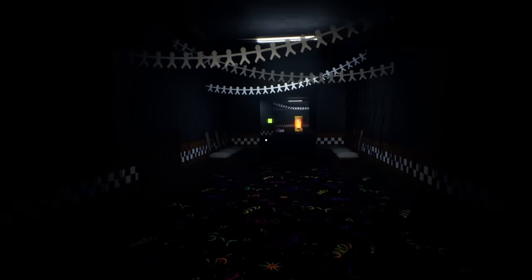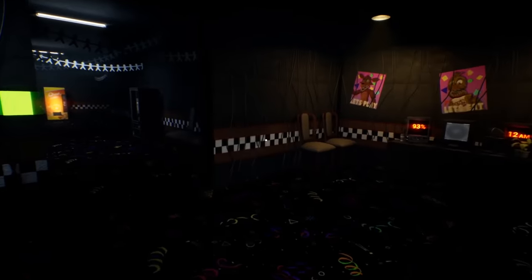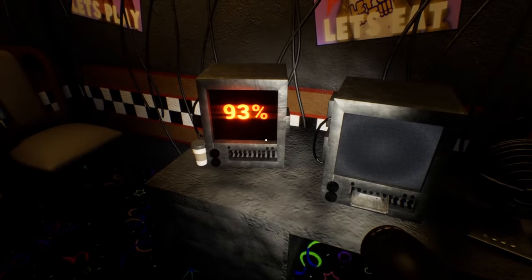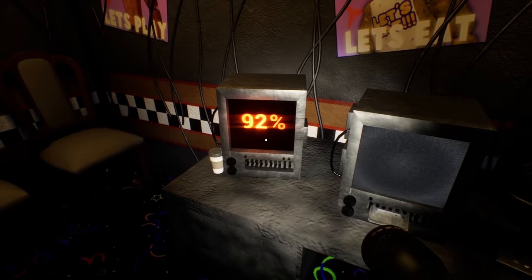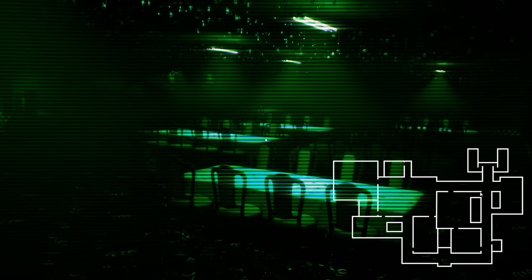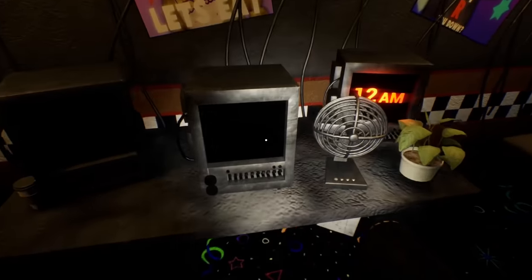All right, let's go ahead and go back to the office, get our base set up in the main control room. We're going to close this and close this. Now we do have a power meter — but how much does it go down if I close both the doors? Why did it close me out of the cameras? Why are they all — why are the doors open?